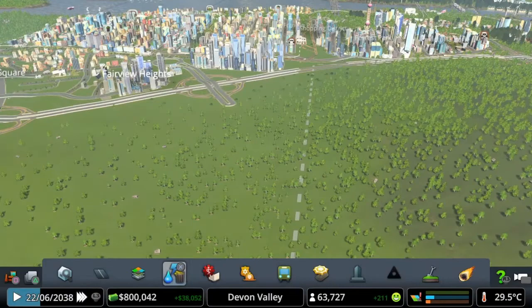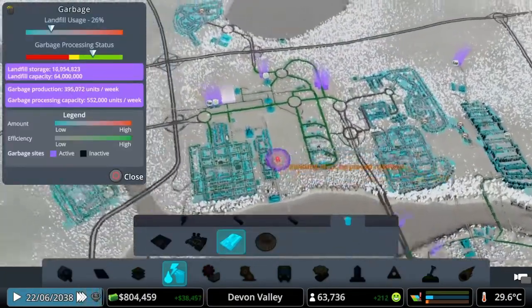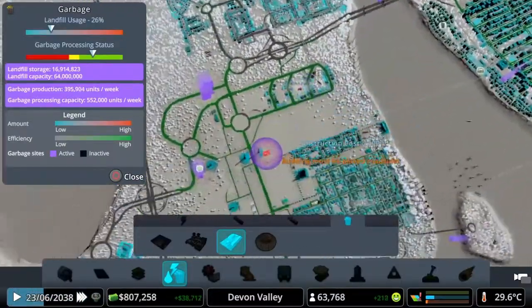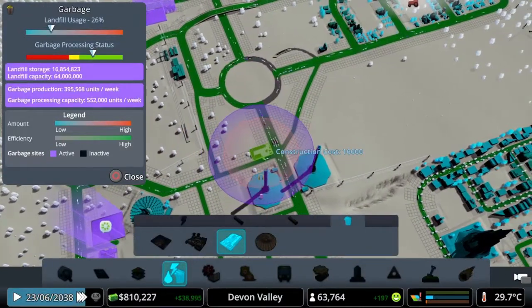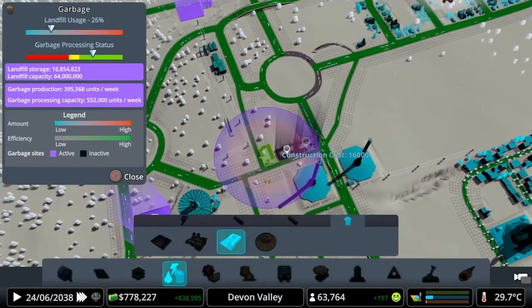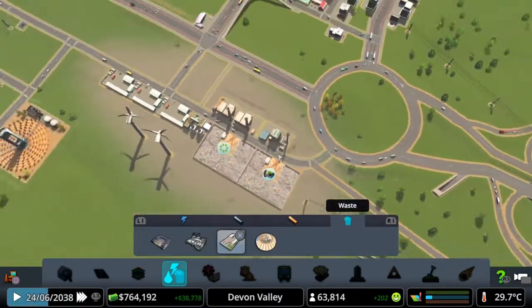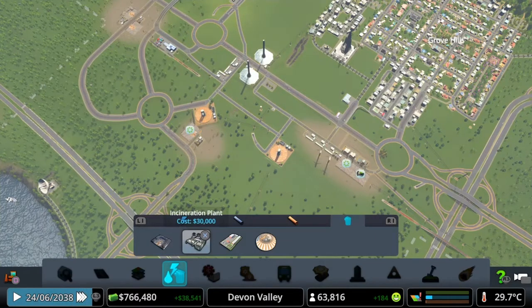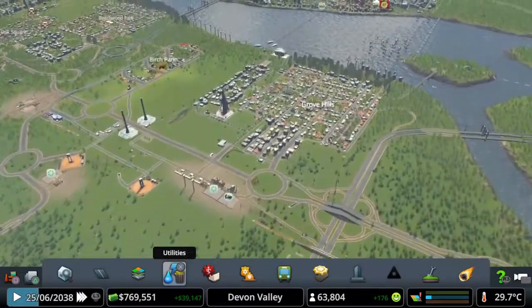We need to make sure the residents are okay with the garbage — at the moment we've got just these ones and we'll get rid of everything else. I think we can start putting stuff up here. If we do those three there that should be enough, and then we can get rid of all these garbage processing plants, all of the refuse landfill sites and the incinerating plants at some point. We can go straight across to a full green city.